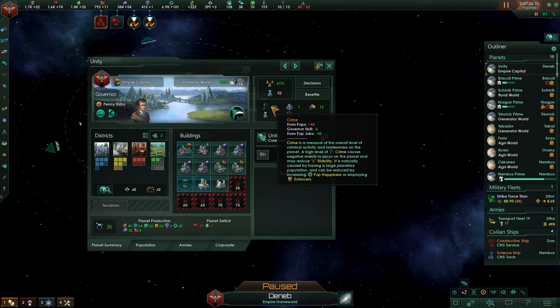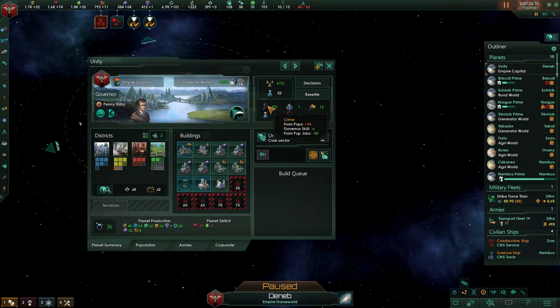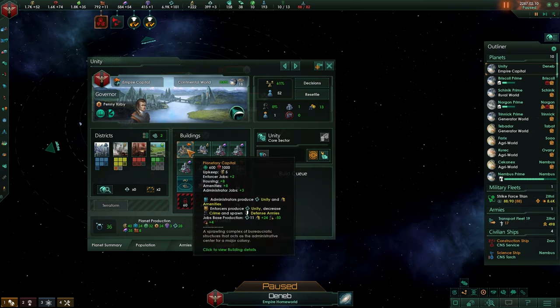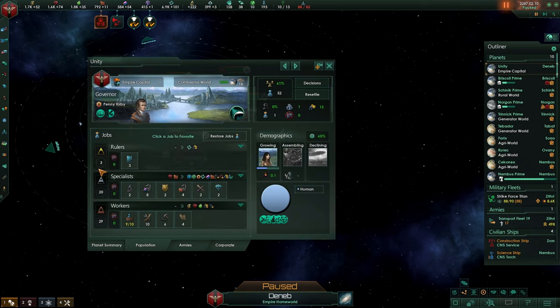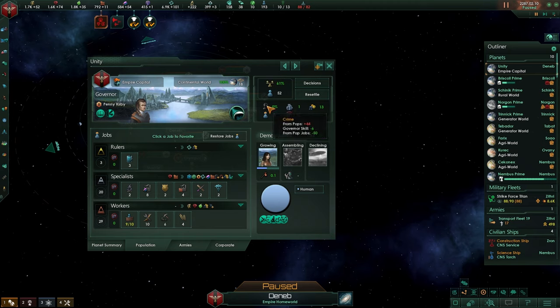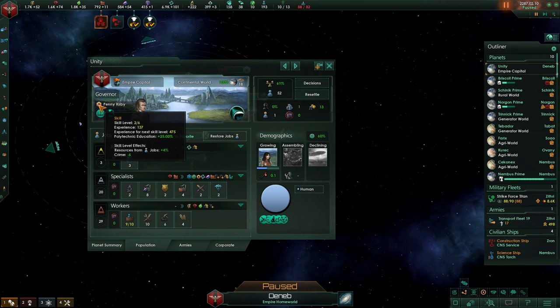Crime: your population will generate crime. You can see a breakdown of it. From population it is 50, and from your governor skill it's negative 6, bringing it up to 44. From population jobs, we have enforcers that will produce unity — going to our enforcers, crime is negative 25. That's why it's 50. The governor skill, because of this person here, says crime negative 6, and all this counts into your crime.